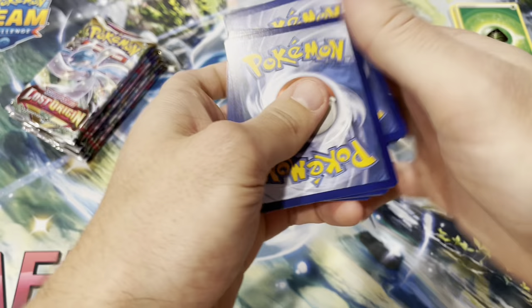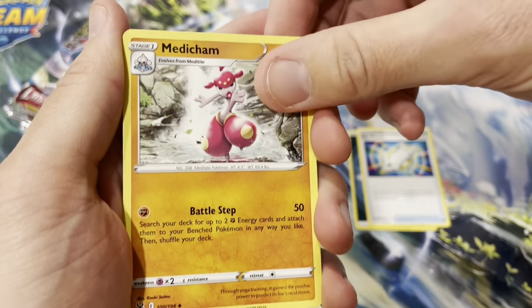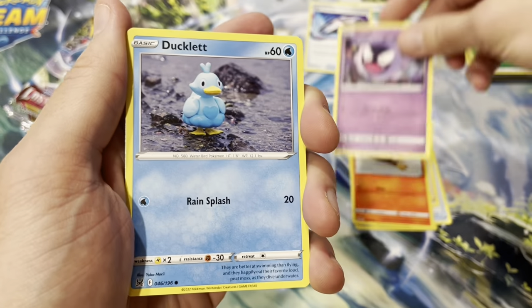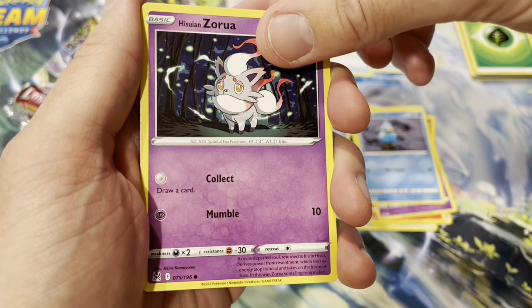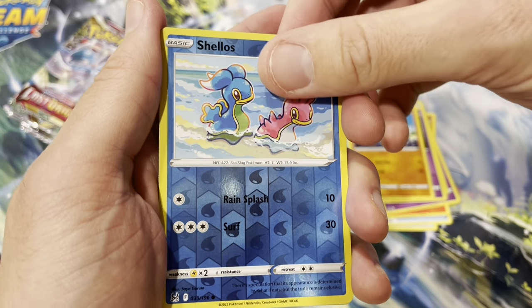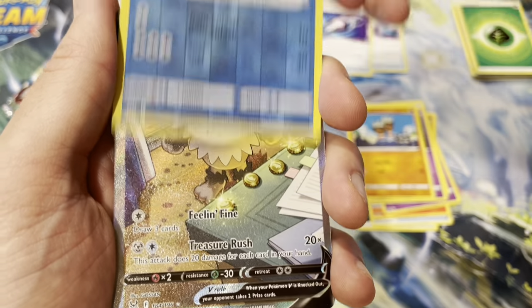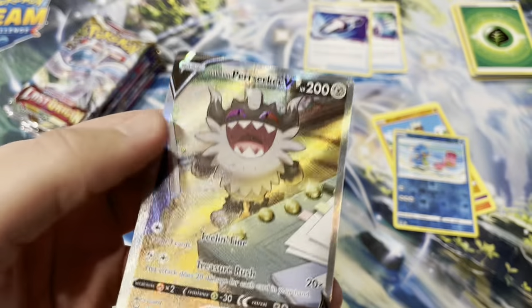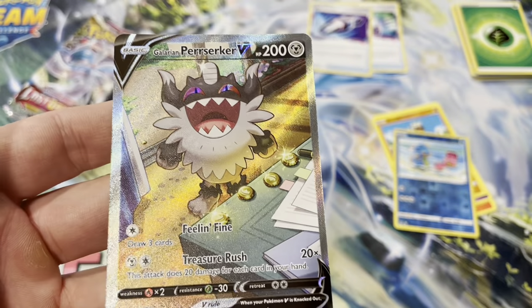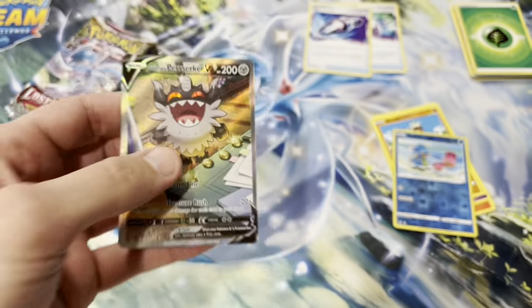Alright, we got something in here - I don't know that it's good, but we got something. Dark energy art rare, Medicham, Misfortune Sisters, Litleo, Ghastly, Ducklett, Hisuian Zorua, Binacle, Shellos, and... it looks like it's a full art! Oh there it is - nice! An alt art Galarian Berserker V. That is pretty nice. I thought it was just going to be a regular V based on what I saw, but no - we got an alt art!